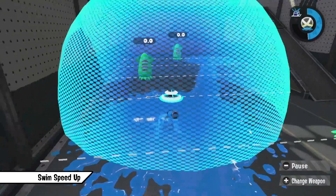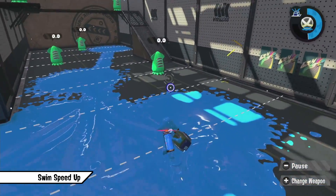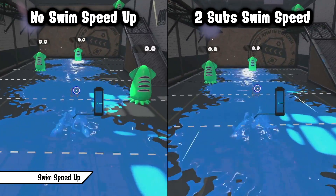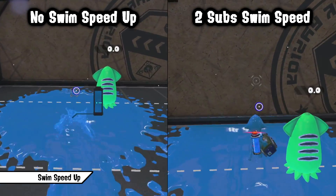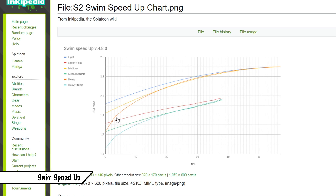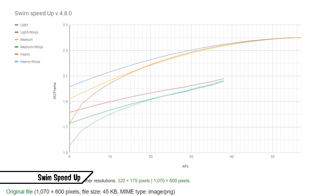Heavy and slow weapons like the Explosher or Dynamo also benefit greatly from Swim Speed since they are by default super slow and easy to catch. Out of all weight classes they get the biggest movement boost from just a few subslots of Swim Speed. Just having two subs of Swim Speed makes them as fast as a medium weapon. As you can see, the more Swim Speed you stack the flatter the curve gets, meaning with each additional slot you get less and less effect, but Swim Speed is still one of the best abilities to stack.